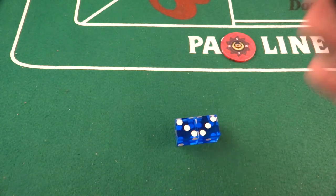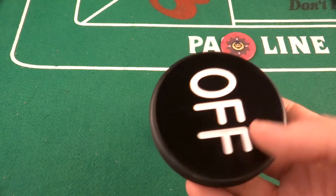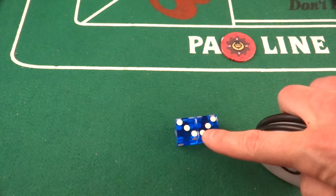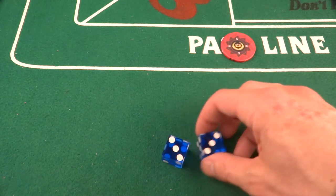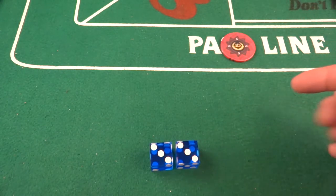You can see there is a six the hard way. The point is off right now, so this will be off. They'll turn it to on and put this on the six. With a six, there are seven ways. With a pass line, you want to roll this number — the point you establish — before you roll a seven.